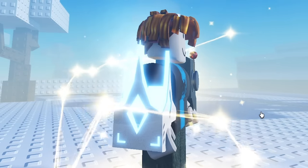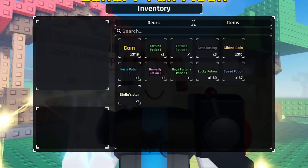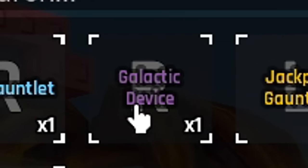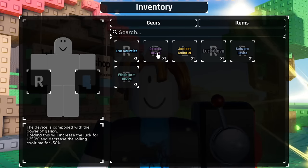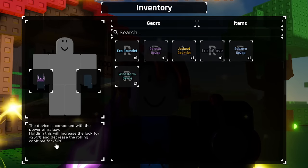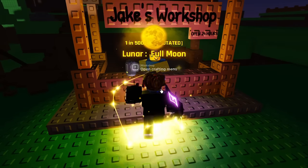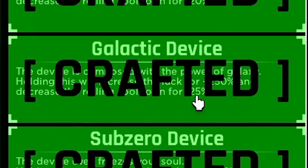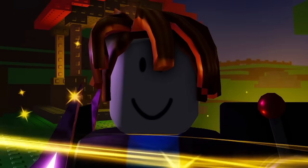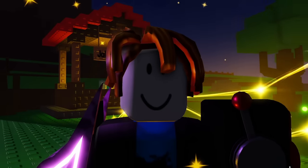As beautiful as the Sub-Zero device is, it is time to move on. Let's equip the Galactic device. Going into inventory, back to gears, take the Sub-Zero device off — there it is, the Galactic device. I can click it and put it on. Wait, here it says it gives you a minus 30% roll cool time — I thought Jake's workshop said minus 25. Actually, it does say minus 25 behind the crafted letters. It's actually 30% — it even says 30% on the Cosmic enchantment. Okay, that's even better.